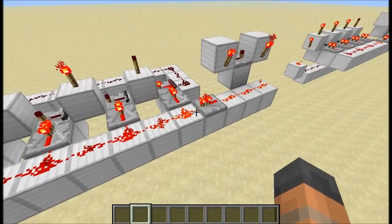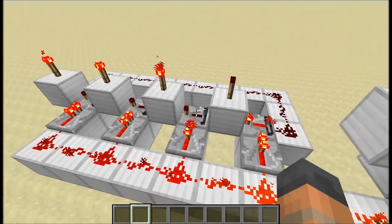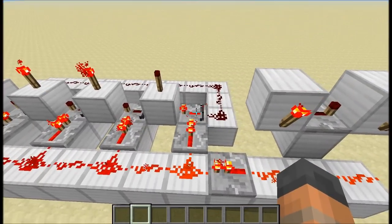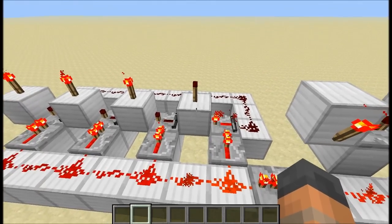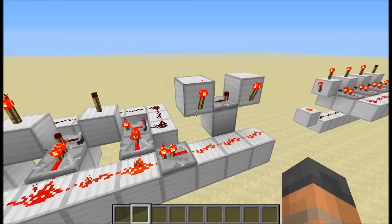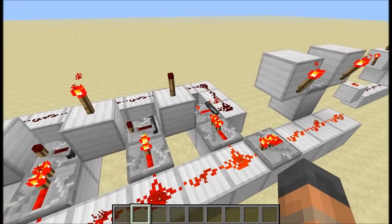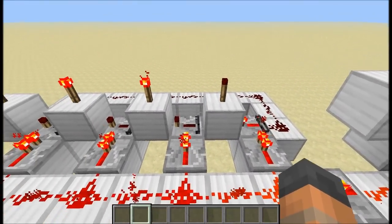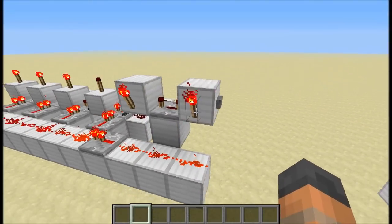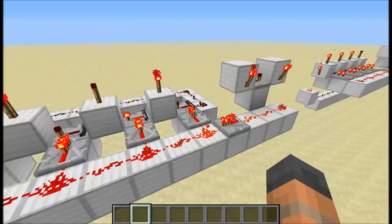The way this works is we have all of these repeaters at the front — they're powered and they're locking the repeaters in front of them. This is the only one that's turned on and it's powering the block in front of it, which makes it the output from our counter. When we press the input we're going to turn off these repeaters for a short amount of time, in which the power from that block is going to transfer into the next repeater.